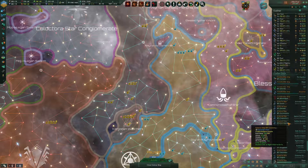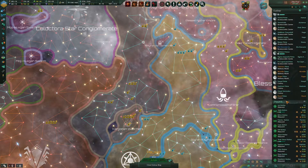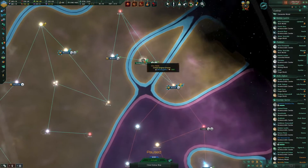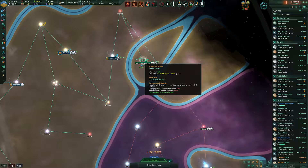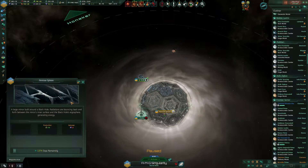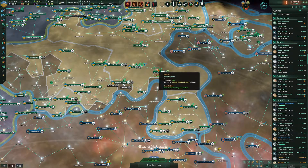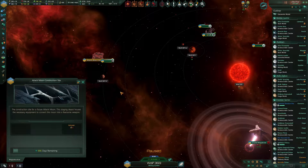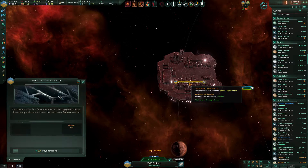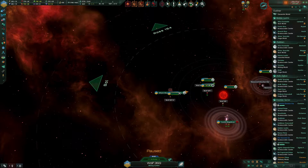That project is going on. We also finished our Attack Moon construction site and our Penrose Sphere. They both have ongoing projects. The Penrose Sphere is being stabilized — 1,300 days left — and the Attack Moon has 666 days remaining on the construction of the propulsion systems.